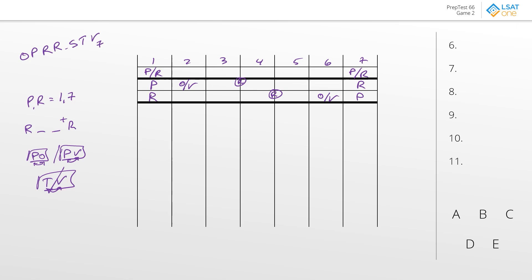Question number six is our standard exclusion question, so we go by the rules. The first rule says P1 and R7, or vice versa. Answer choice A has that; B has that; C has two restaurants in one and seven — that's not acceptable. Answer choice D we're good, and E is fine as well. Second rule: R's have to be at least two spaces between them.